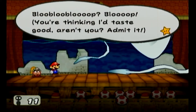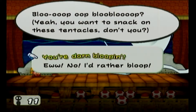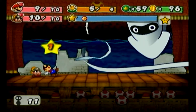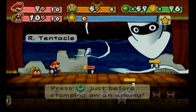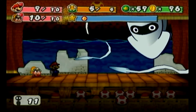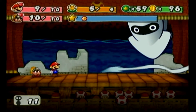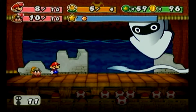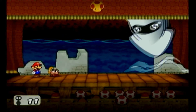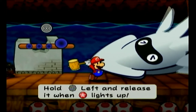Hey mustache, you thinking you'd taste good, aren't you? Admit it. Calamari? You're darn bloopin'! Take that — I missed that second one. Alright, let's bonk. I missed it. Let's switch to Goombella. Another change in this game over the second game is that your partners can actually take damage in this one.